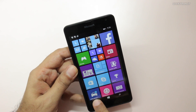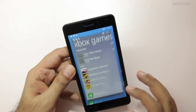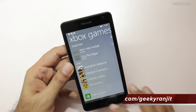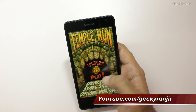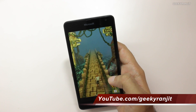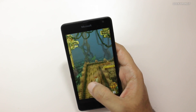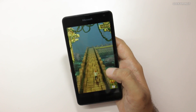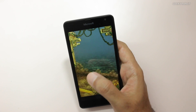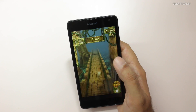I'll open the multitasking tray, swipe this down, and let's move to another casual game which is actually pretty popular — Temple Run. This is Temple Run 1. Again, this one also runs pretty fine. Casual games I did not have any issues with. We'll also test some heavy games like Asphalt 8 and Modern Combat 5, which is a paid game.